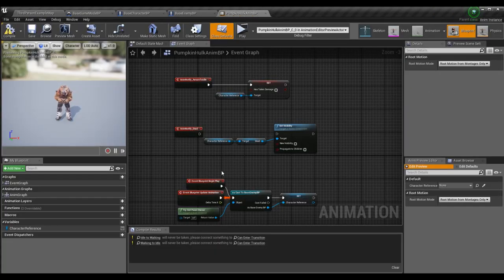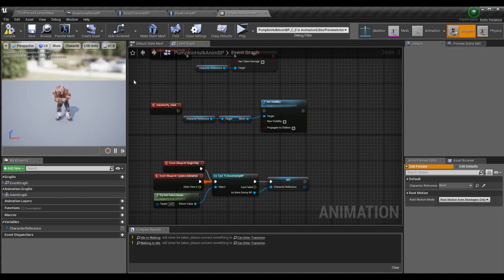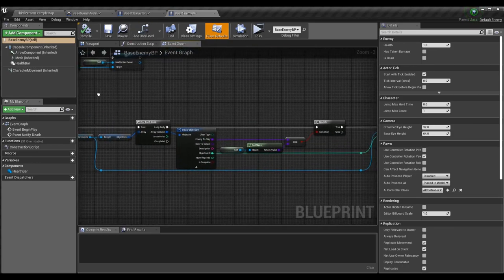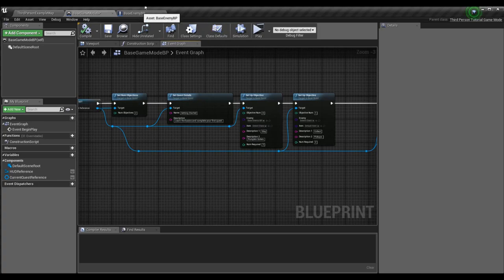A few changes: in the pumpkin golem NPC blueprint I've disabled setting the mesh to invisible when they die, so I can hit them again and see what's going on in the log without punching the air. We'll have a proper death and destroy animation later. The last bit of logic we need is to determine if we've accomplished an element for a task — right now that's not tied to any objectives on our quest.